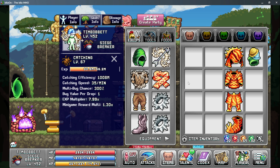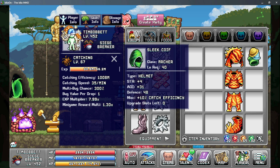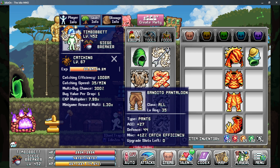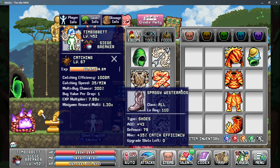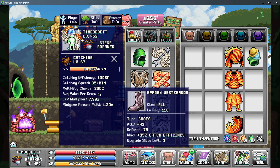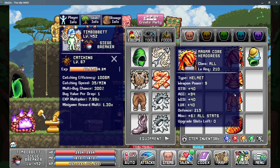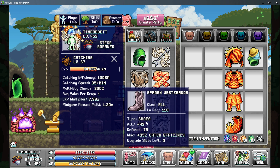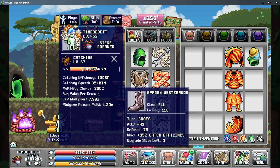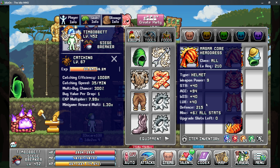The first piece of this puzzle is going to be equipping the gear that gives you the most catching efficiency and AFK gain rate. For me, this is currently using the sleek coif for 10% catching efficiency, the feral leathering for another 10%, the bandido pantaloon for 12% catching efficiency, and the spaggy westerados which give you 35% catching efficiency. You will want to use the spaggy westerados, as the 35% catching efficiency will blow the magma gear out of the water, but as you get to higher agility amounts and higher levels, you may notice more gains using all-stat pieces of gear.